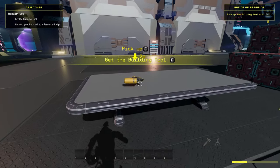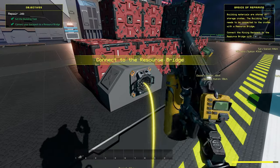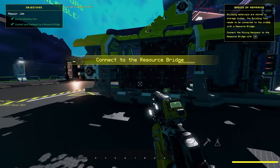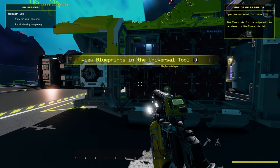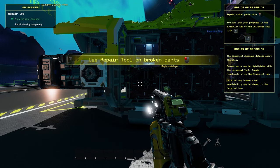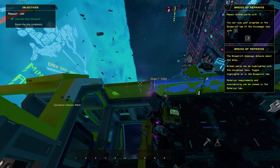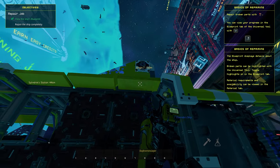Then we go on to the repair job. Here you'll pick up the build tool, connect yourself to the resource bridge, and then repair the laborer that has some broken parts. The game tells you to turn on the ship's blueprint by going to the blueprint tab of the U-tool, but you can also press M to show or hide the blueprint. Finishing this part of the tutorial gives you the build tool and, most importantly, your first ship.